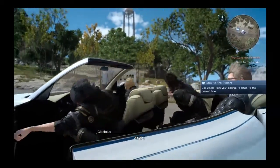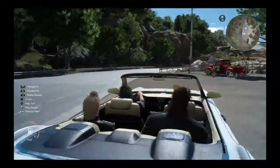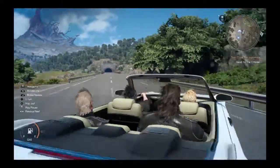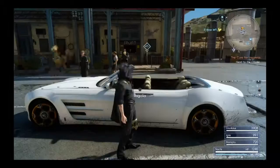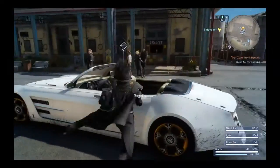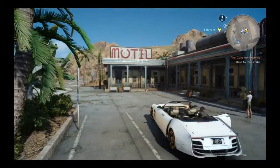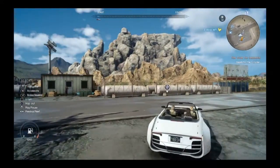What you have to do is go to Cindy and ask her to give you the Regular Type F after you find some specific material. They will give you the specific material after you destroy the base. I'm just going to get some chocobos because my fuel is almost finished.